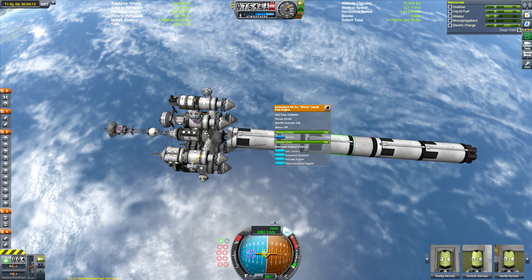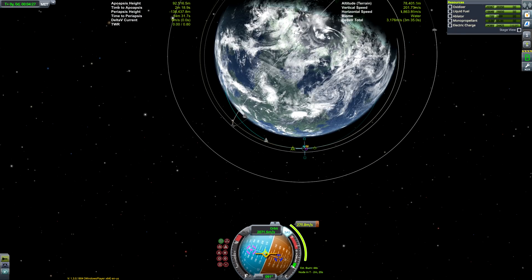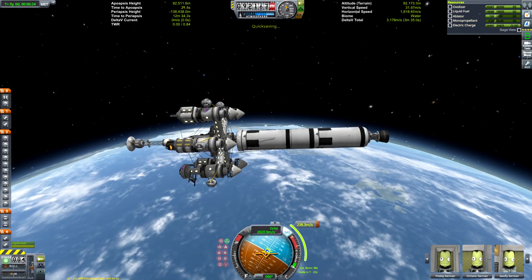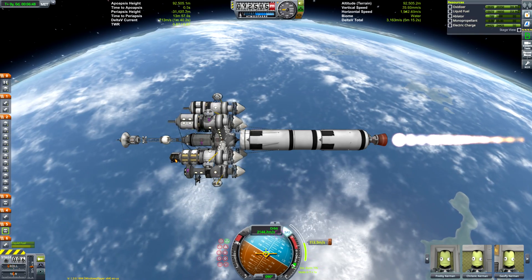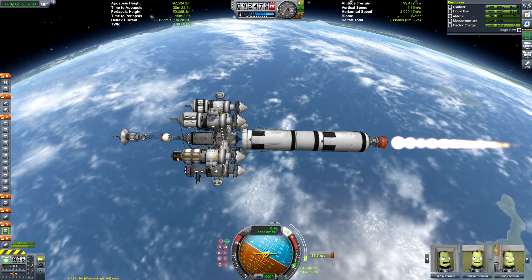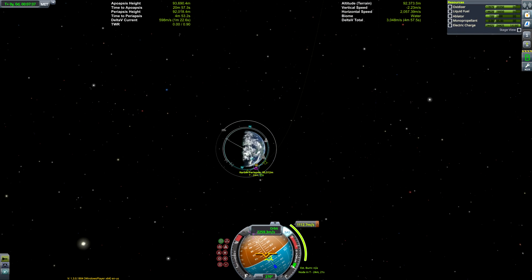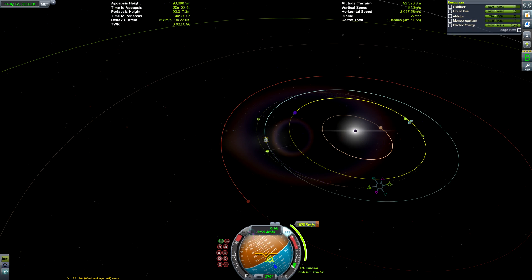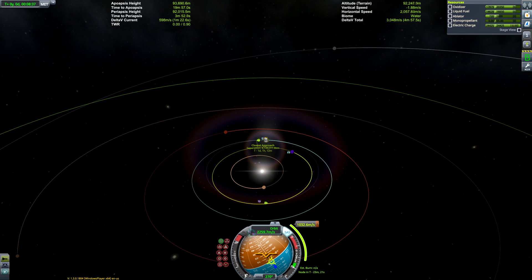Here we are detaching the main booster stage and deploying the first of the two Rhino stages, just to begin our circularization of Kerbin and initiate the first of the two burns we'll need to perform our Kerbin escape. Some of you may be wondering: why didn't you encase the payload in a fairing, thereby decreasing aerodynamic drag and saving fuel on the ascent? Well, the reason is I like to keep these videos as stock as possible, so all the parts in this rocket are completely stock.